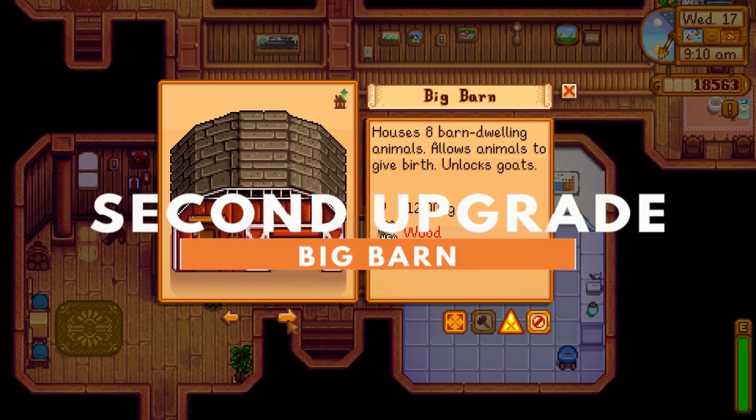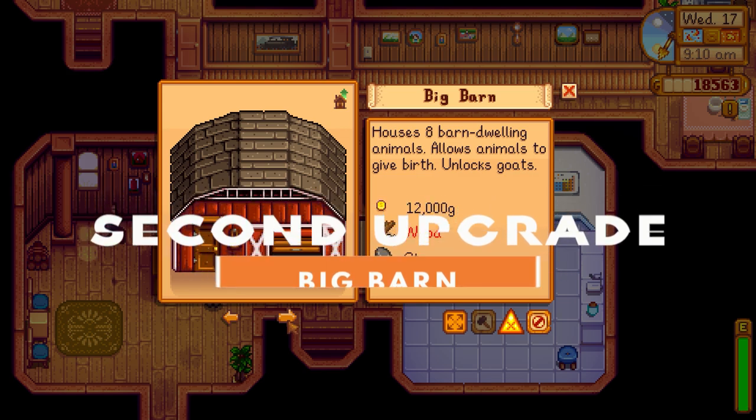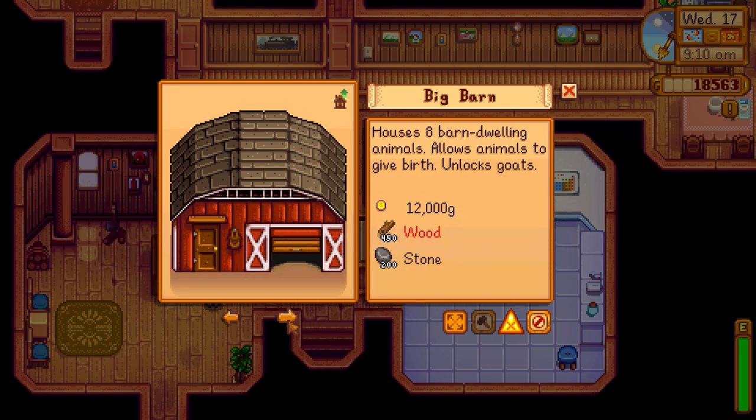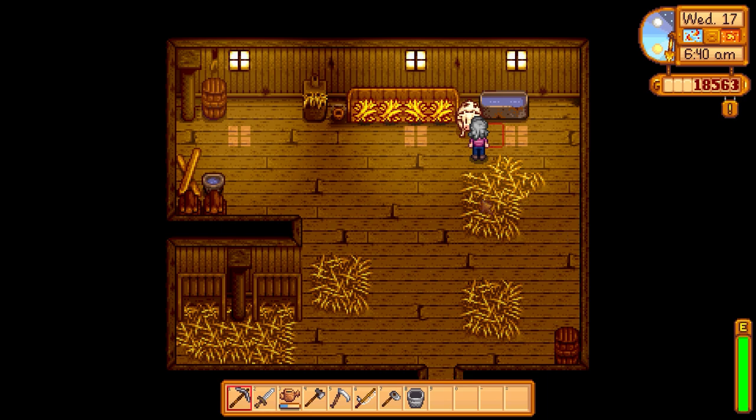Next up, we have the big barn upgrade, which will cost 12,000 gold, 450 wood, 200 stone, and will take Robin 2 days to upgrade. This adds the capacity to hold up to 8 animals plus the ability for animals to get pregnant. The pregnancy option can be switched on or off for each of your barn animals except for ostriches. What this basically means for you is a free barn animal, and you don't even have to do anything extra. Every night, your animals have a 0.275% chance of becoming pregnant. With such slim odds, there's really no downside to having the option turned on.